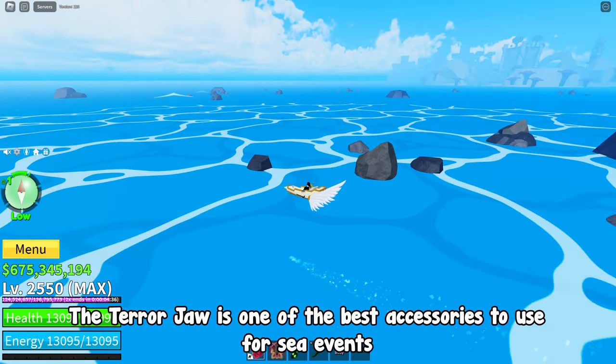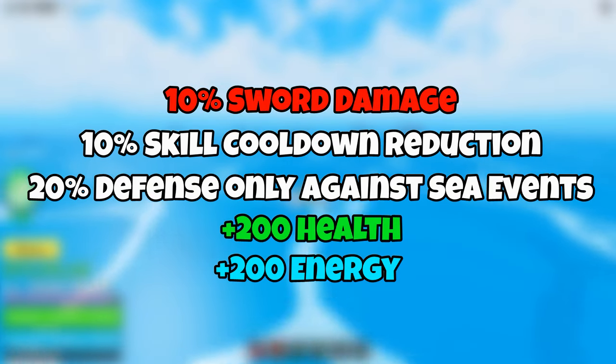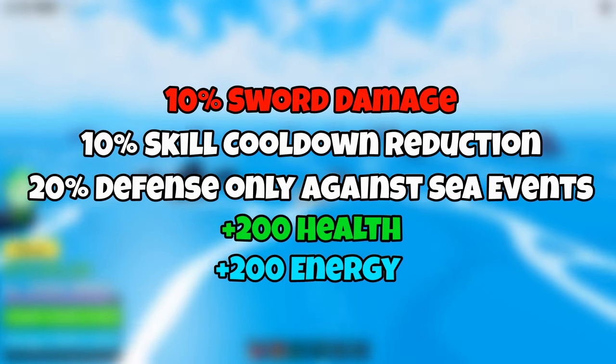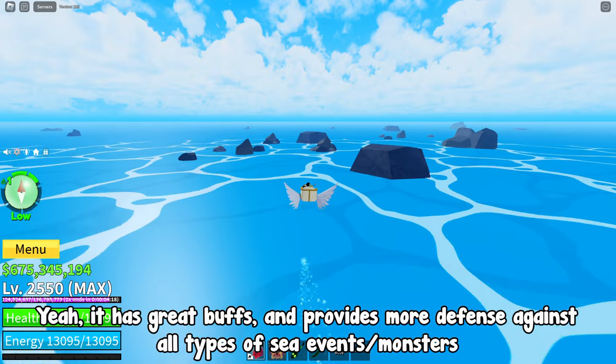The Terror Jaw is one of the best accessories to use for sea events. The buffs are: 10% sword damage, 10% skill cooldown reduction, 20% defense only against sea events, 200 health, and 200 energy. It has great buffs and provides more defense against all types of sea events and monsters.